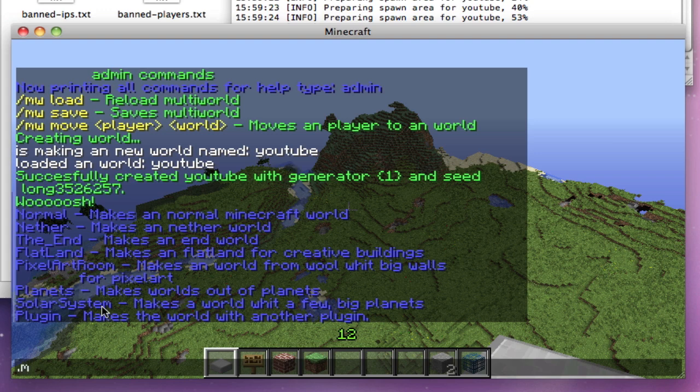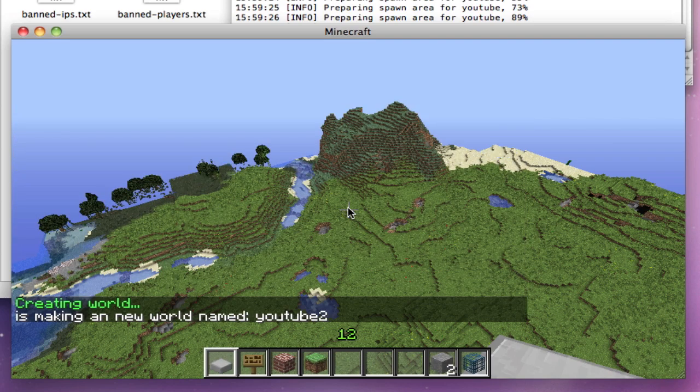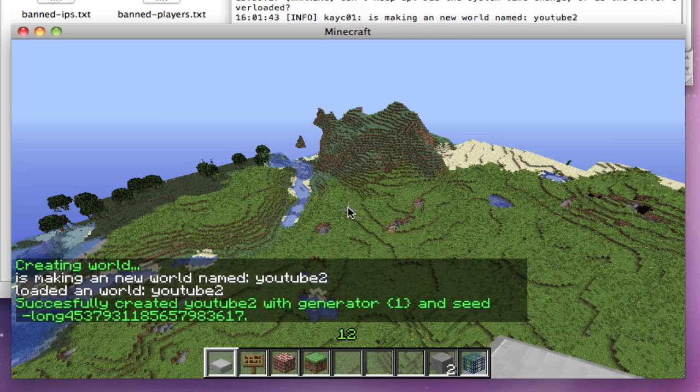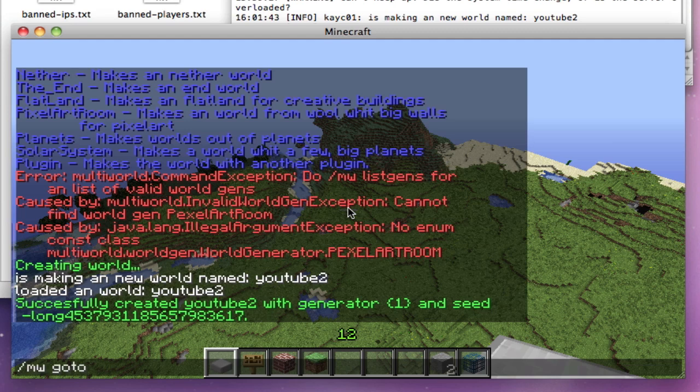There's a lot to do, so let's test out MW create with a new world — we'll call it YouTube2 — and use the pixel art room generator. It's successfully created. Now let's do MW go to YouTube2.